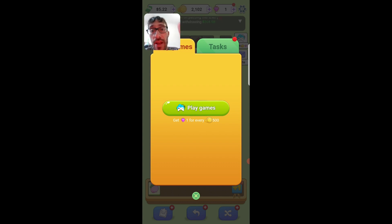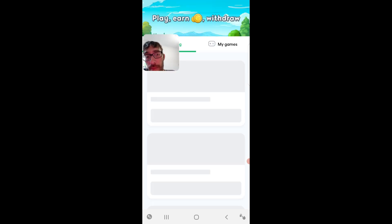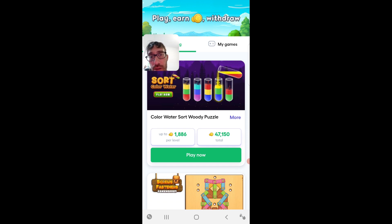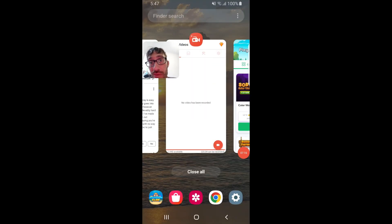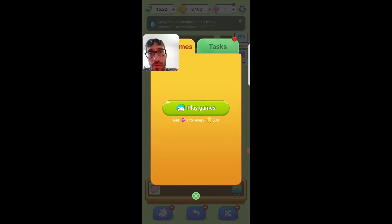You will get one gem for every 500 coins. When you tap play games, they will direct you to a platform from a company called Adgem, where you can start earning for every minute you play by activating time tracking. They will track your playtime and give you coins based on the amount of time you play, and every 500 coins you get one gem in the game. You have to tap play now and they download the app on the Play Store.